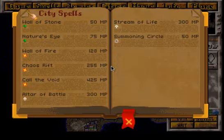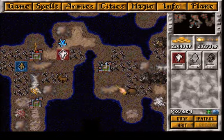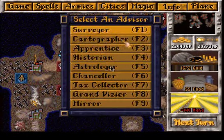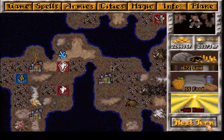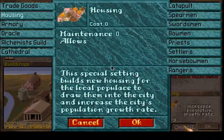I also want to cast Altar of Battle in our capital. It's Isis, and it's growing like crazy now thanks to Stream of Life, and it's also producing stuff.